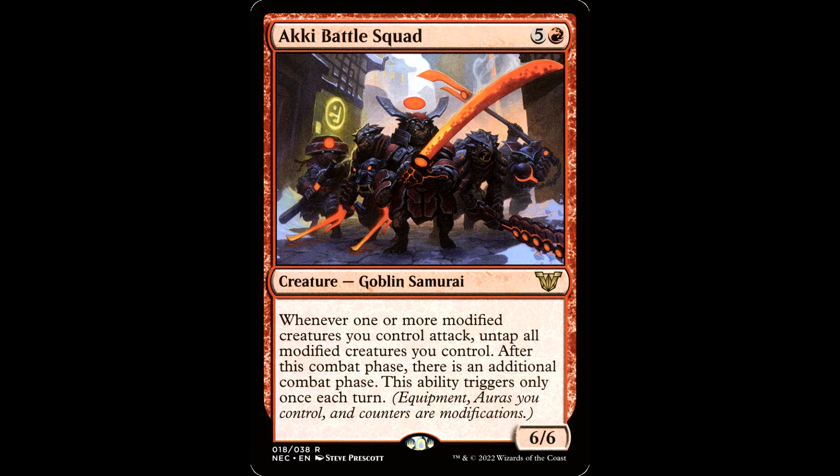How about the Akki Battle Squad? Five and a red, creature Goblin Samurai, 6/6. Whenever one or more modified creatures you control attack, untap all modified creatures you control. After this phase, there's an additional combat phase. Your commander, of course, is a modified creature — this ability triggers only once each turn. Big beefy Goblin Squad with oversized molten weaponry — that's basher commander, dude.